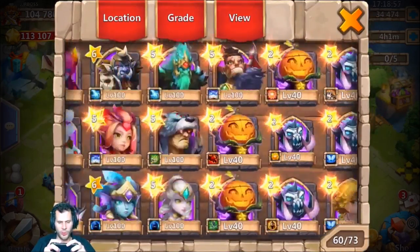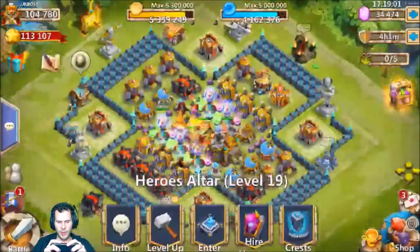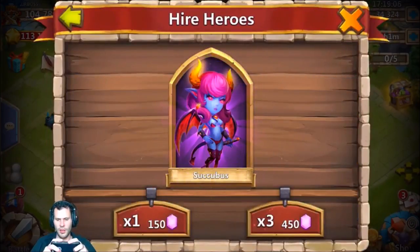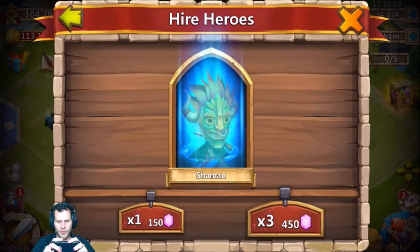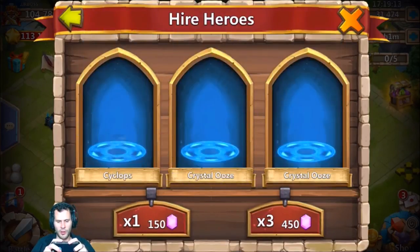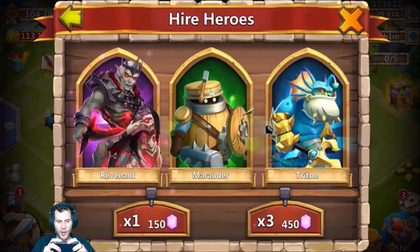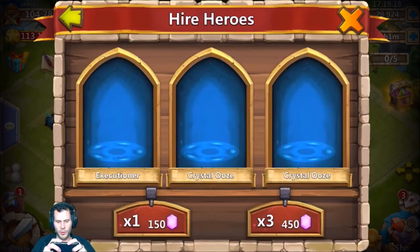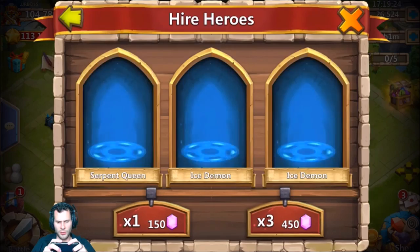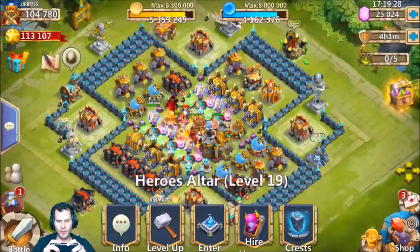Let me go ahead and roll the 20k gems on heroes, just in case we get a Tricksy Treat or Revenant. There's a Succubus - I'll stop at 14,000. There's a Beast Tamer, two legends right off the start. Revenant - nice, that's a huge roll! Come on, put a Tricksy Treat up there - Harpy Queen, Grizzly, Reaper, Cupid - the legends are flooding in! That's definitely a good time.